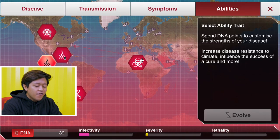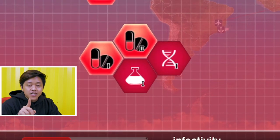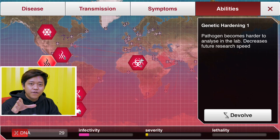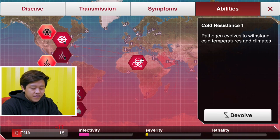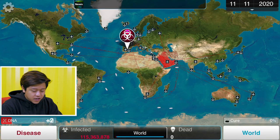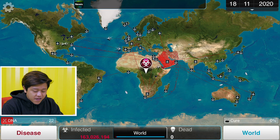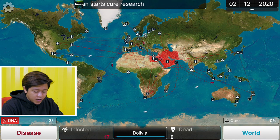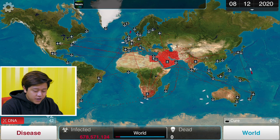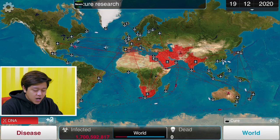We've got Africa! Now that we're spreading around the world, let's work on abilities: Genetic Hardening — we need to work on our defense. The best defense is a good offense. We also need Cold Resistance so the plague can survive in all types of weather. Coughing is a symptom that actually helps with spreading too — that's very good. We've got Central Africa, Argentina, Bolivia — we'll get Brazil soon hopefully. And yes, Northern Europe! That's why we needed the cold resistance.